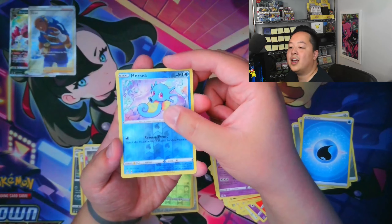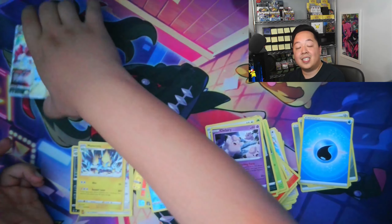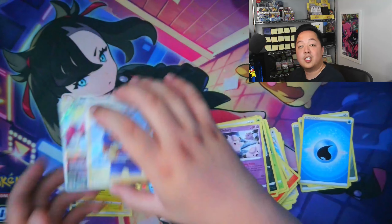We got the Reverse Horsea — say it ain't so — and a regular rare Manectric. So out of nine packs from the entire stacking tin package, we walked away with a Drapion V-Star and a Full Art Trainer Iscan, both from the same stacking tin. There's your Canadian version of the Costco tin. If you're always on the lookout for Costco products, make sure to like and subscribe — I'm always going to be covering it. Videos come out every Monday. I'll see you guys next week!